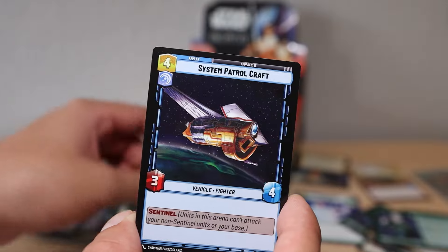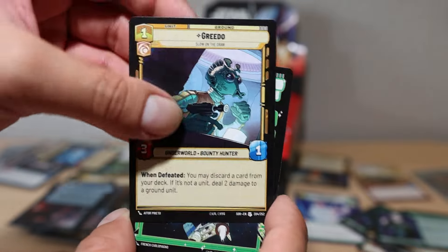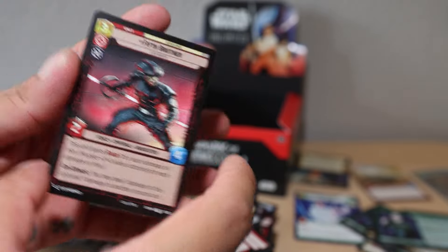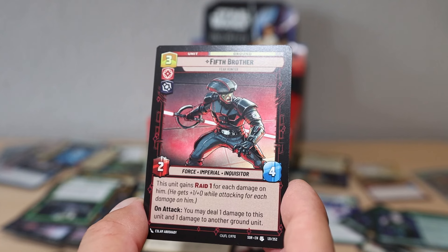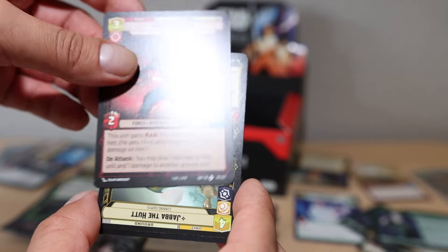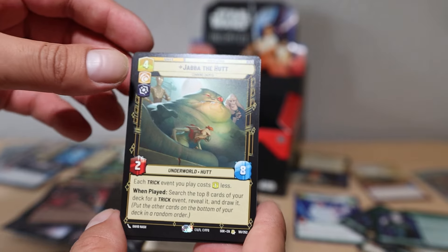Continuing on - Grand Moff Tarkin, another leader, love it. Command Center Death Star. 2-1B Surgical Droid, Imperial Interceptor, Medal Ceremony, Seasoned Shoretrooper, System Patrol Craft, Open Fire, Restock, Mining Guild TIE Fighter, Outer Rim Headhunter. Greedo - who shot first? If you've seen Harrison Ford's interview, he's the guy. Rebel Assault and we got the Fifth Brother uncommon - upside down!